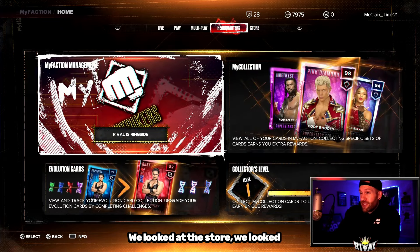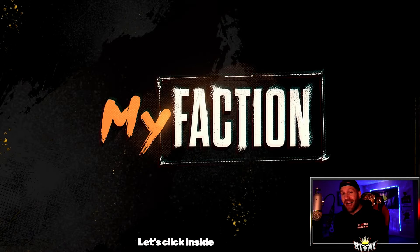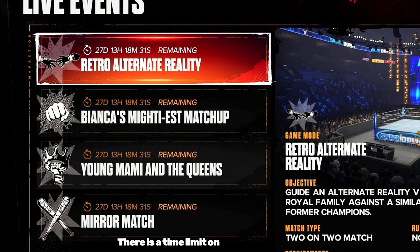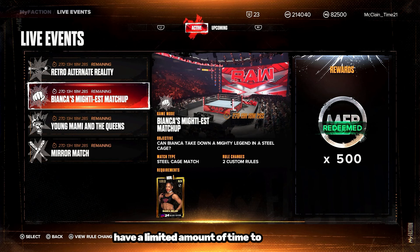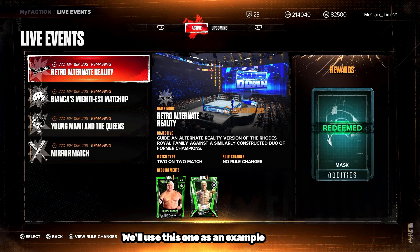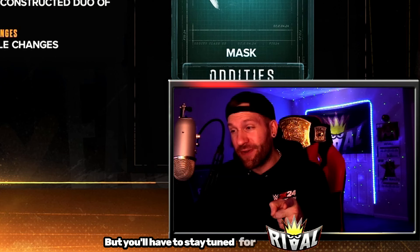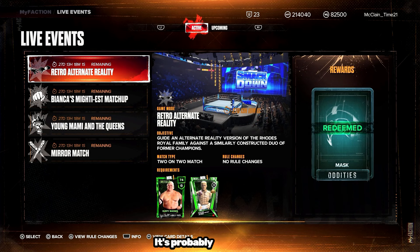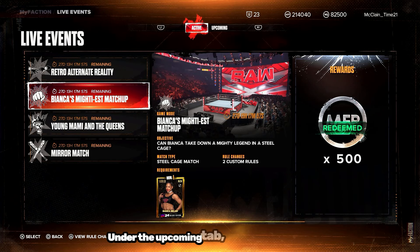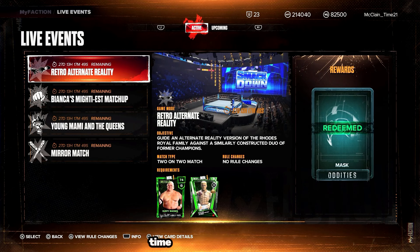The last thing to cover is Live Events. There is a time limit on these, so you only have a limited amount of time to get them done. Each live event has a requirement — for example, you need the Nightmare Family Pack Dusty Rhodes and the Action Figure Cody Rhodes for a two-on-two match, and winning rewards you with a Masked Oddity card. Because there are requirements, keep an eye on the upcoming tab, which tells you which challenges are coming, how many days you have, and what requirements you'll need — giving you time to prepare.